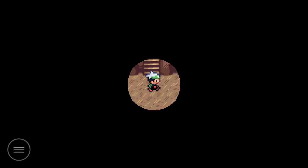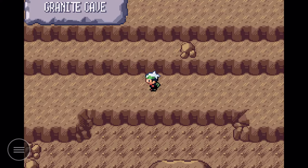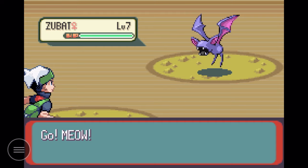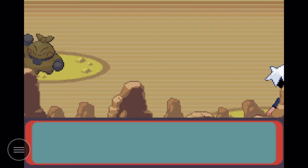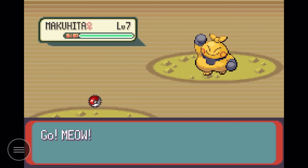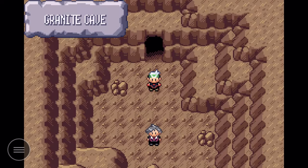I really hope I get through this cave before I run out of Repels, otherwise it'll be a nightmare. Here we are at the next ladder — I think there's one or two more. I'm tempted to explore but let's just push forward. And we're out! We just go to the end and Steven is waiting right there. That's amazing — only about three or four ladders. This cave honestly isn't that bad without Flash.